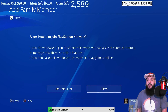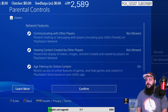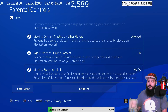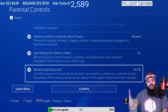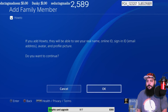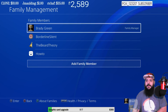Allow 'How To' to join the PlayStation Network — hit Allow. You do not need to buy a separate PSN account. Here you set up whether they can communicate with other players, view created content, use streaming, and you set a monthly spending limit. I keep that at zero so all purchases have to go through the main account and are then available to download on the smurf account. No reason for the smurf to have its own wallet.